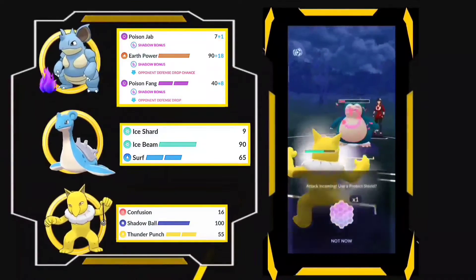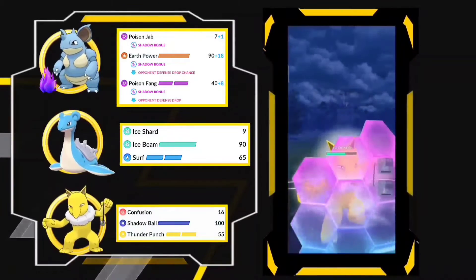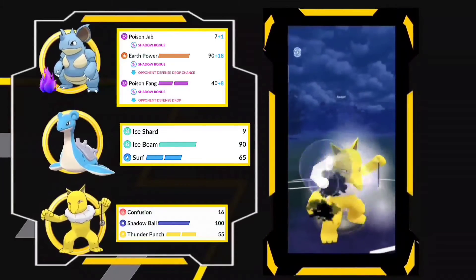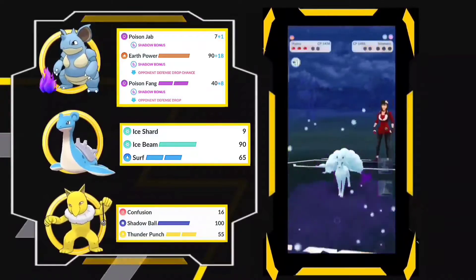That's the damage right there, and here come some more highlights. I decided to shield, and I'm going to take out that Ninetales with Shadow Ball. Let's go into the next battle.